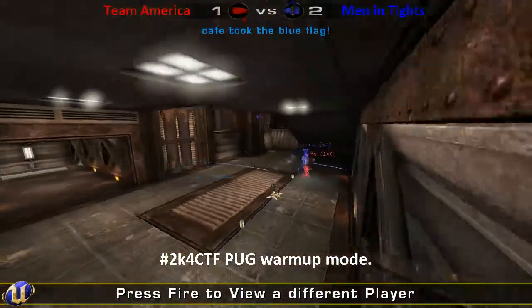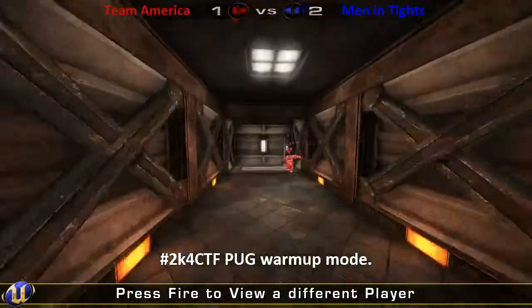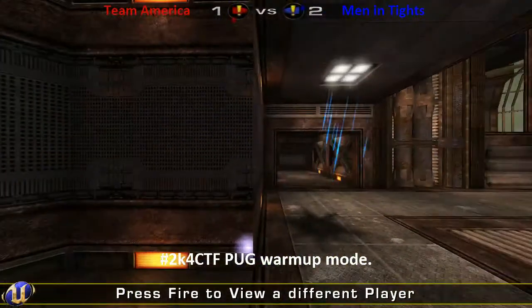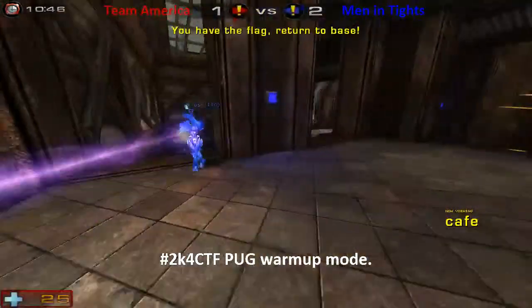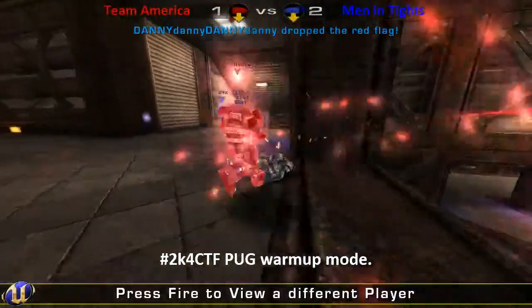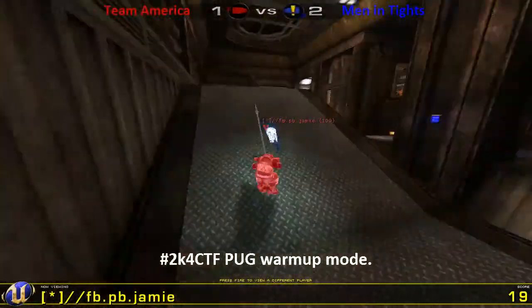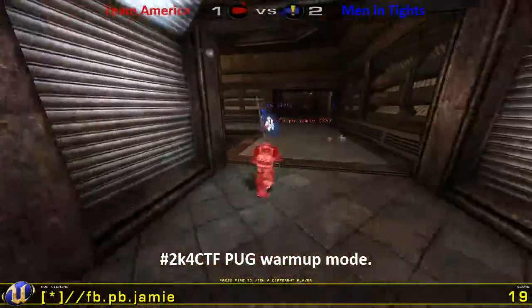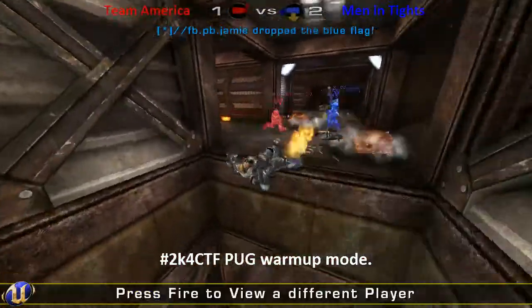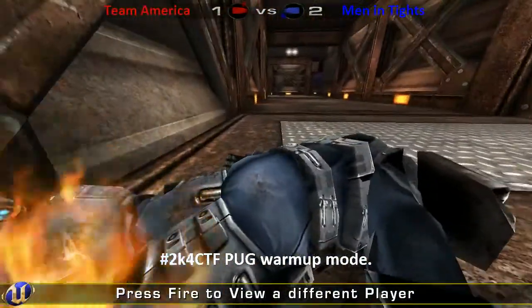Nice combo coming in there. Jim going to get the return. Zeo's going to try to Telefrag him — he had a lot of Telefrags in Pugs the other day — not quite working. Goes back to the old shock combo routine and gets the return. PB now looks like he did the same delay again. Blue had no idea where he was. Zeo's with a double kill with rockets, falling down the lift to get that return.